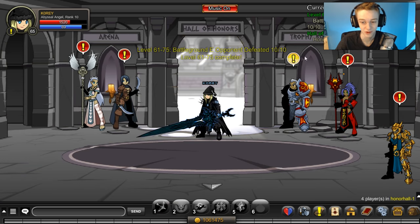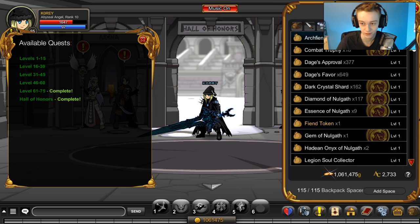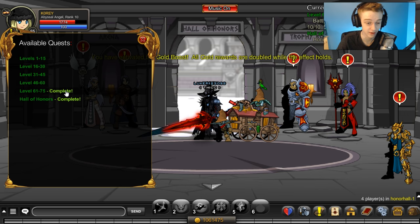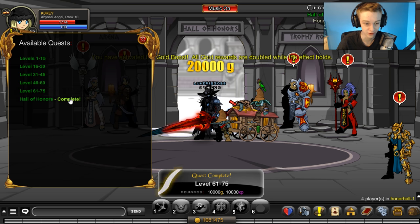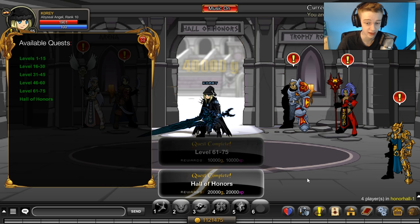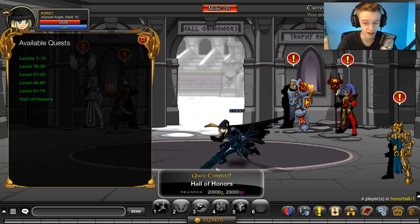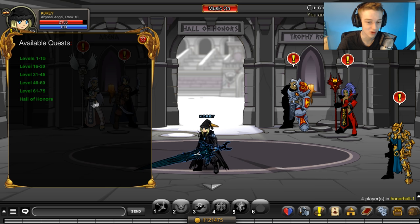Both quests are now complete. You'll want to activate a gold boost if you have them — I have 99 of my 20-minute ones and a bunch of one-hour ones. Turn in for 10k, which becomes 20k with a boost. If you have Cape of Awe equipped, that adds another 25%, giving you 50k on one quest and 25k on the other. Make sure to equip Cape of Awe.